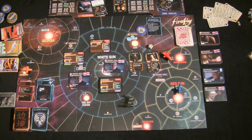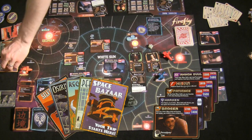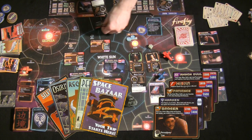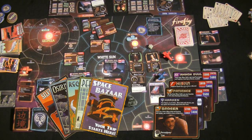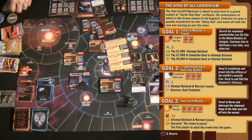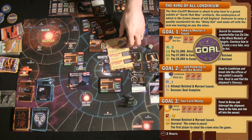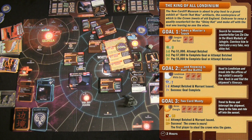The basic flow of Firefly is: fly around visiting planets to hire better crew and improve your ship, visit contacts to get jobs, complete those jobs to earn money, and use that money to work toward scenario goals. Each scenario has gold goal cards requiring specific achievements. Complete a goal and earn a goal token — which can never be lost. Most scenarios require completing three goals; completing the third goal wins the game.